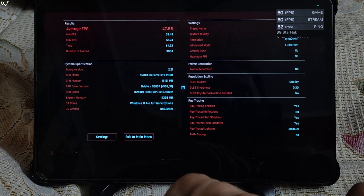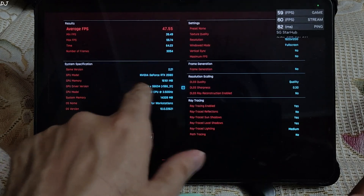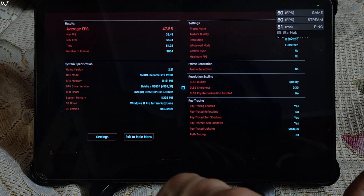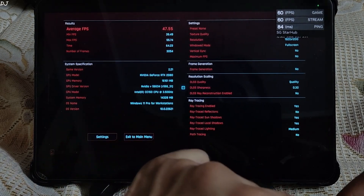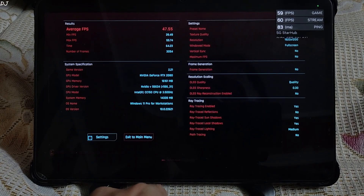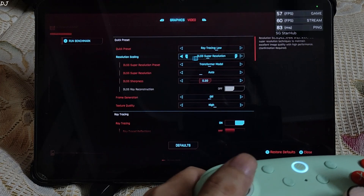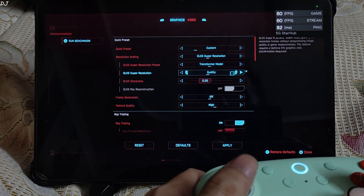Run benchmark test. Test complete. The results are very disappointing — average FPS of around 47, minimum FPS 39, max FPS 55. The GPU is an RTX 2080 with 16 GB VRAM. The CPU is an Intel CC150 clocked at 3.5 GHz. They have not updated their hardware. System RAM is only 14 GB. I will drop the graphics preset to ray tracing low, using the quality mode of DLSS upscaler.